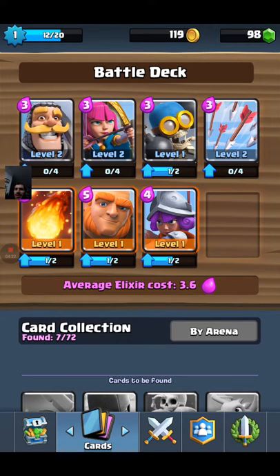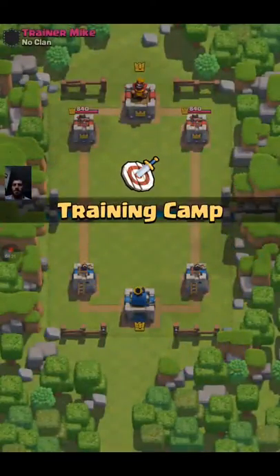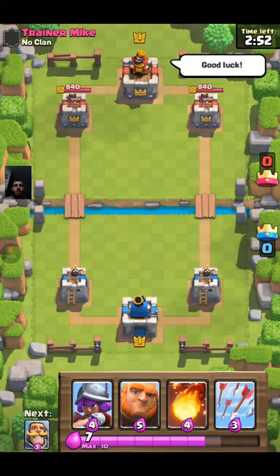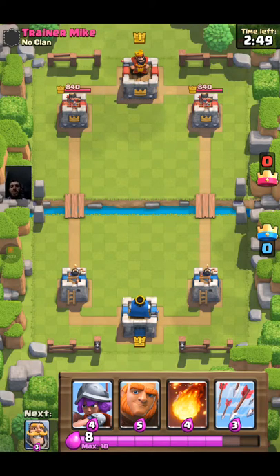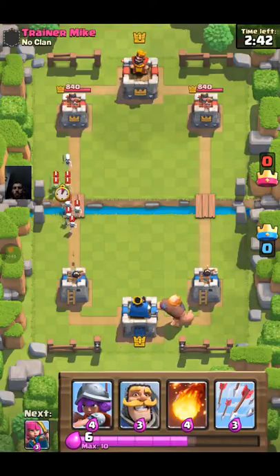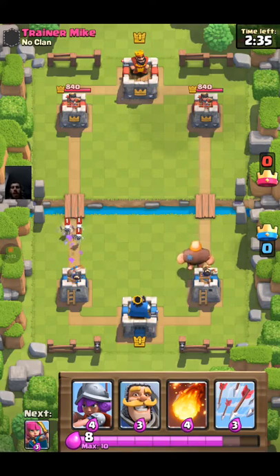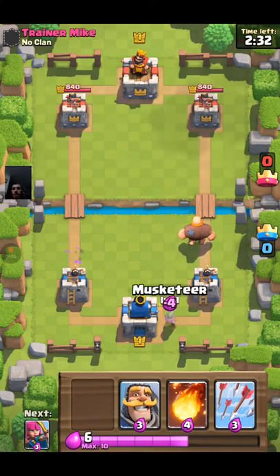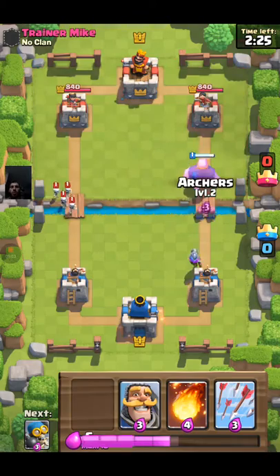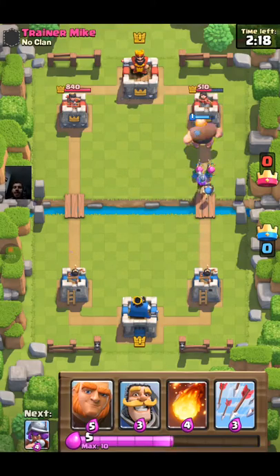The musketeer has a gun and she's pretty powerful. She's good against baby dragons. One thing you want to keep in mind is you want to try to attack your opponent's towers; however, you don't want to leave yourself vulnerable to attacks. The trainer is putting skeletons over there — I could become vulnerable if I placed a bunch of troops on this right side. However, those were just skeletons so my tower can take it out, which is why I did nothing. In a real match, you wouldn't want to place everything down at once and leave yourself open with no way to defend.